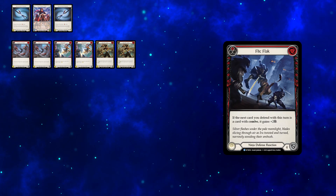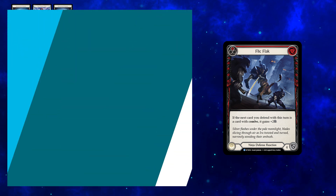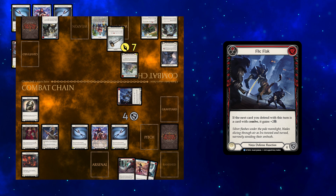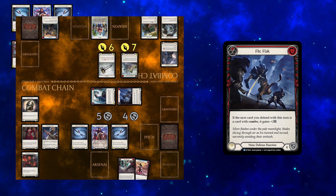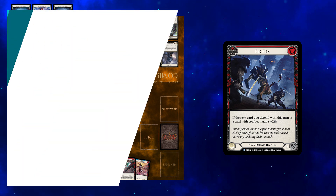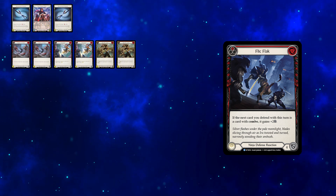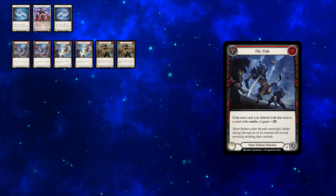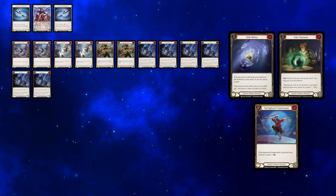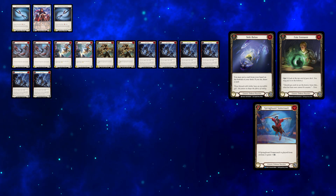The first and most important card from Welcome to Wraith is Flick Flack. It's a 0 cost defense reaction that buffs the defense of the next blocking card if it has the combo keyword. In classic ninja decks, combo cards are used together to form devastating attack chains, but in ERA we'll include multiple combo cards specifically to draw the maximum defense out of Flick Flacks. Springboard Somersault, or Red Sing Below and Fade for Scene, can replace a few copies.